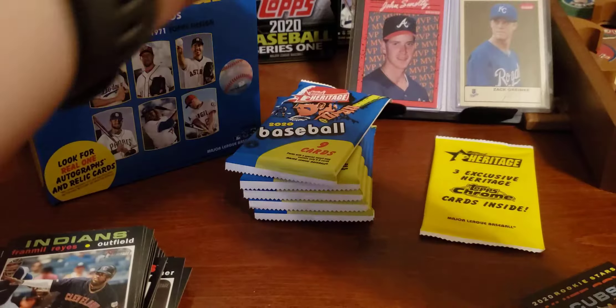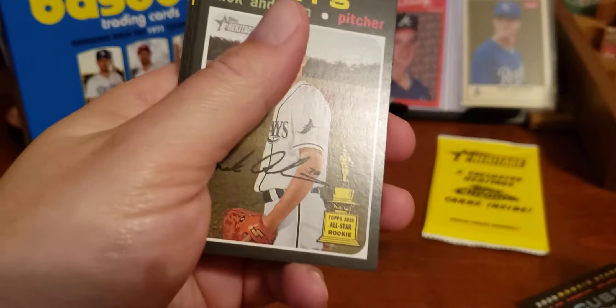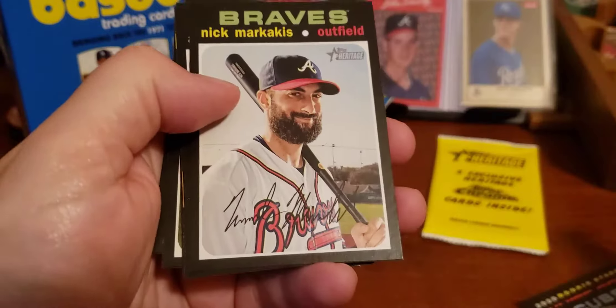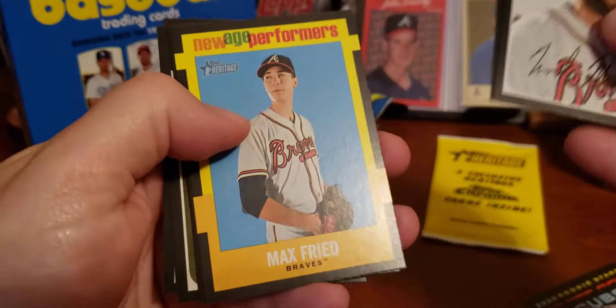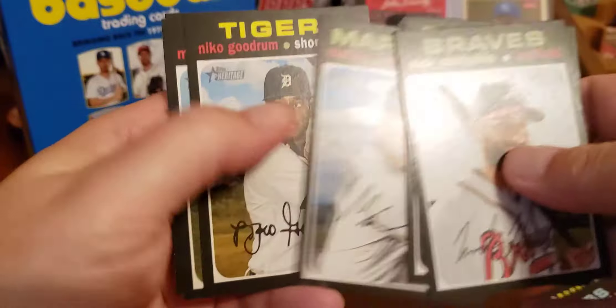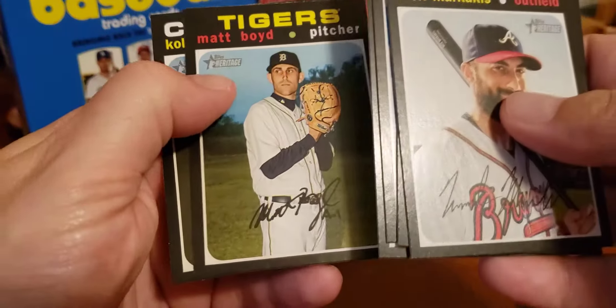This pack felt a little thick but it's a normal pack. Here's Max Scherzer. Here is Nick Anderson. Markakis, Cashner. Max Fried — a new age performer card. Malik Smith. Nico Goodrum. And Boyd and Wong.